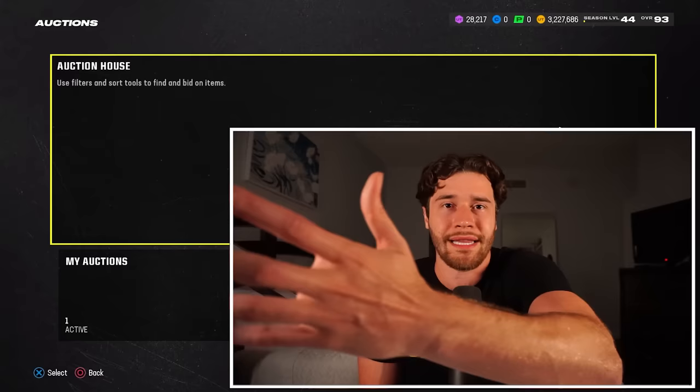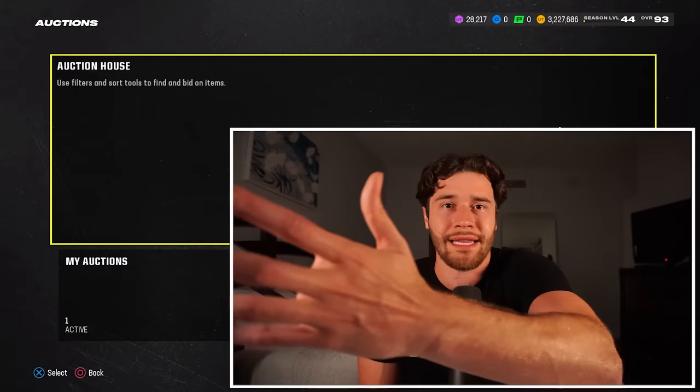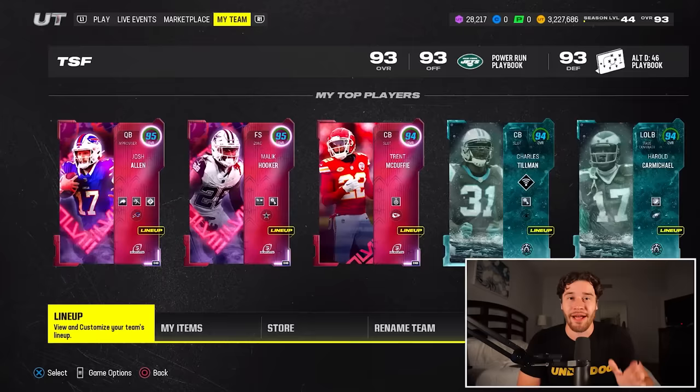Honestly, this is one of the best pass catchers in Madden — easily the best tight end in this game. It's either him or the one million coin Travis Kelce, but I would recommend Kyle Pitts because he's free. So that's absolutely one thing you don't want to miss out on. Again, 9:30pm Eastern Time on Friday on EA Sports' Twitch — don't miss it.